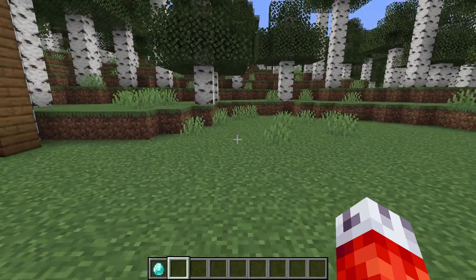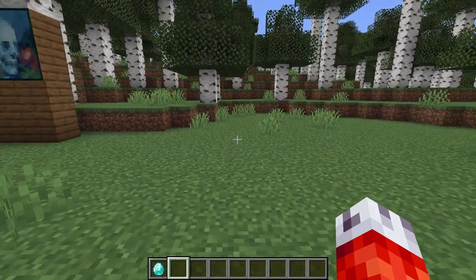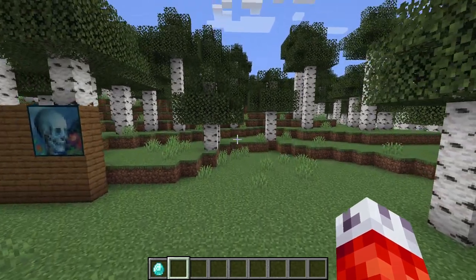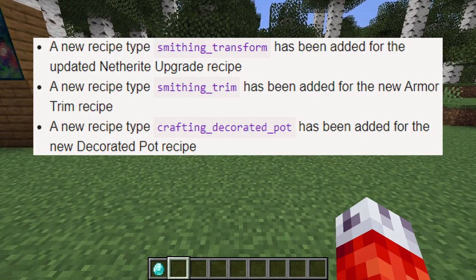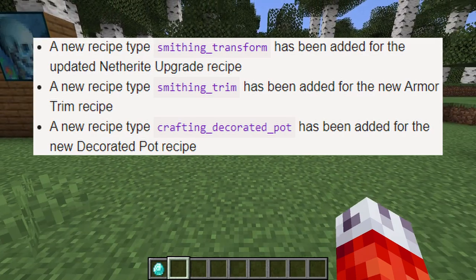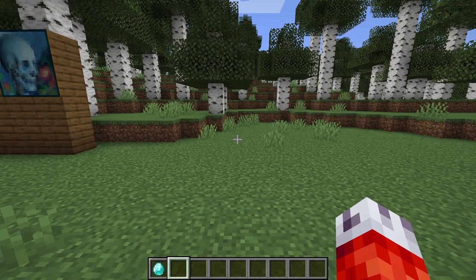Speaking of recipes — and this is a little more technical — there are three new recipe types for data pack makers to make use of now, including smithing_transform, smithing_trim, and crafting_decorated_pot. These are useful when you're making categorical recipes or you want to check if a player has done a specific type of recipe. These are kind of upcoming in parity with 1.20.